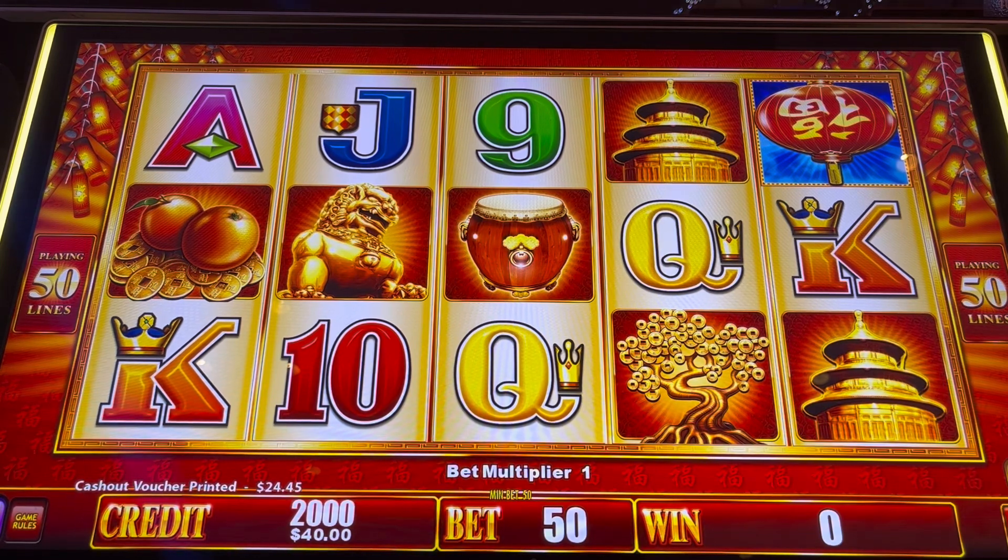Hey guys, Sasa Slots here. We're going to play Lucky 88 Extra Choice. I've never played this game before. We can win up to $888.88. Lucky 8 is the number. I think we need three of those lanterns for the bonus, and the guy with the Fu Manchu is the wild, I think. So let's just start with a $1 bet with $40 and see how it goes.